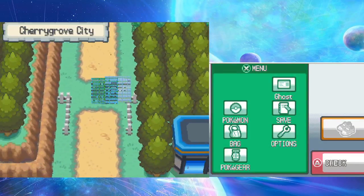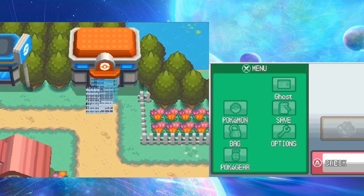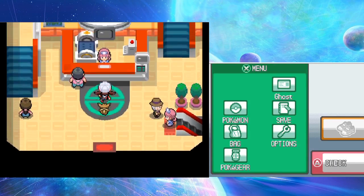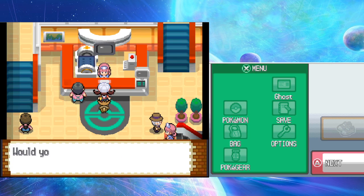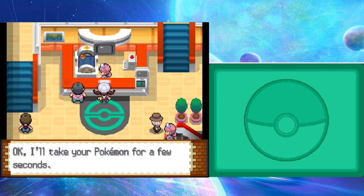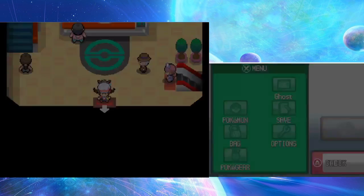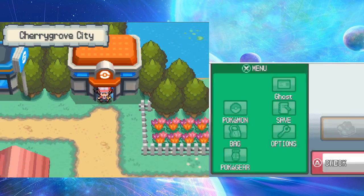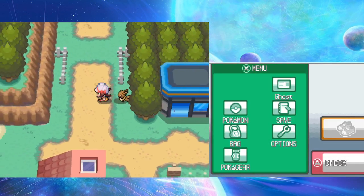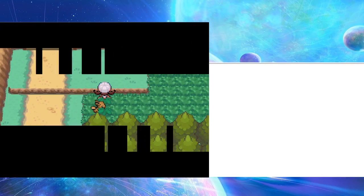The player notes the character model glitch and wonders what causes it - possibly just an emulator problem. They were just at the Pokemon Center and head back out, wanting to explore further north.